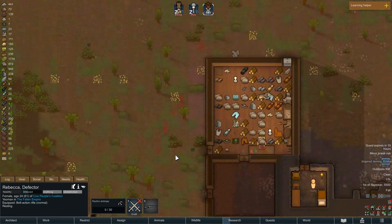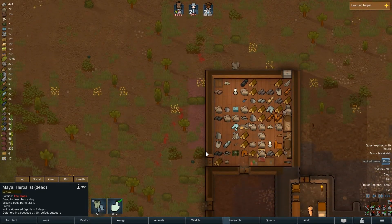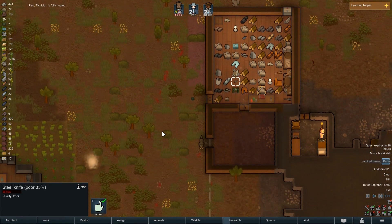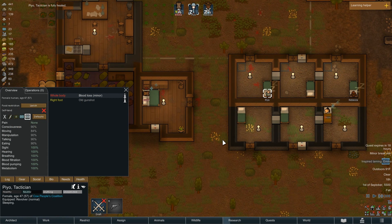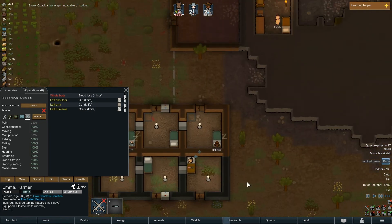We're going to need to do some cleanup. They brought the knife in too — poor quality, dude. Peel is already fully healed, that's wonderful — just had some minor blood loss and that'll be fixed. Snow can now walk — minor quack. It's going to take a little longer for Emma to get fixed up.